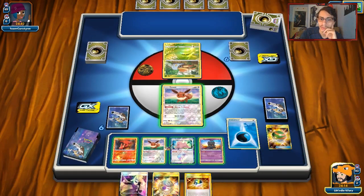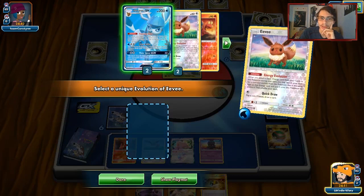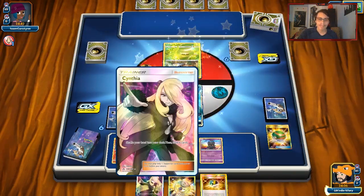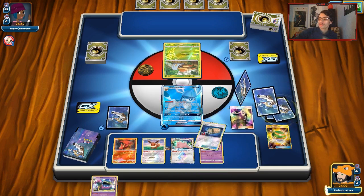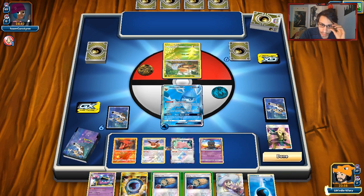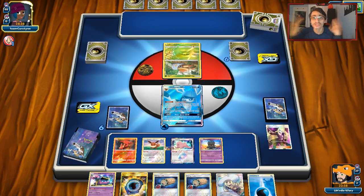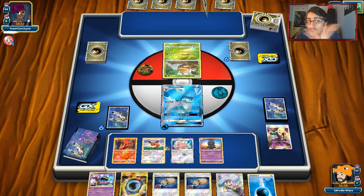He's playing Rayquaza so he can't do Lele and he can't do Rayquaza. The only thing he could do is Guzma something up. We'll do Cynthia. Probably want to save our Judges for when he does Tempest. We got Muk, that's pretty good. He's going to pass. We'll play those Energy Lottos next turn. You just try to turn one and lock them with Glaceon, put him to a four-card hand — they can't do Lele, they can't do Rayquaza.